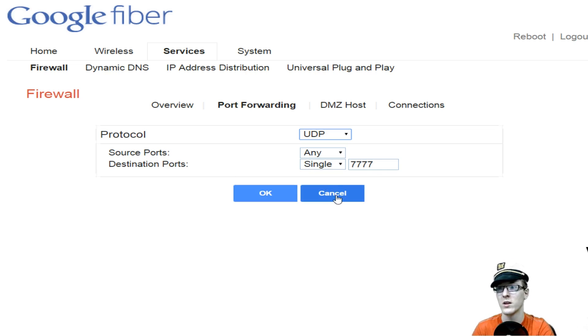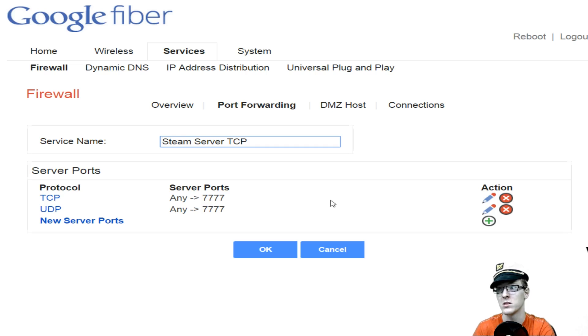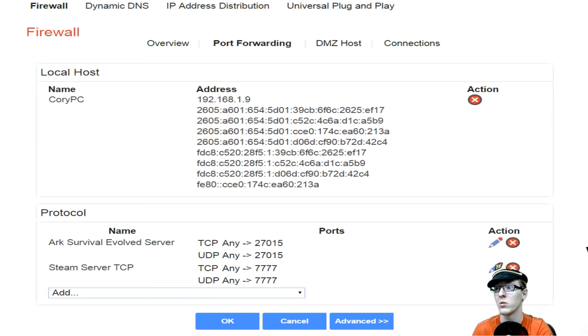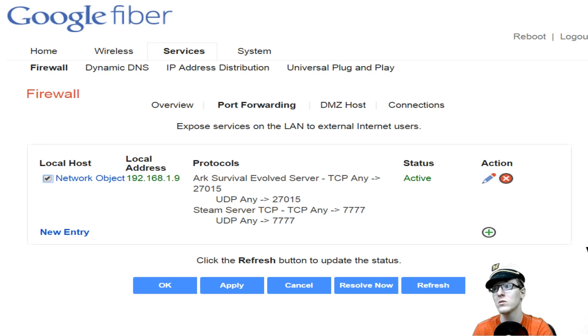That's the port Steam uses to communicate through their server process. Click OK when you're done with each one. It'll pop you back up to the summary page where you should see both entries. Click OK, and then you should be able to see your network object, your local IP address, and the protocols listed underneath.